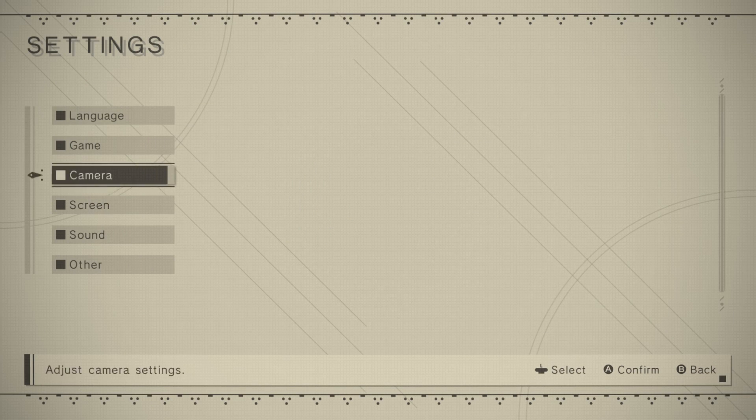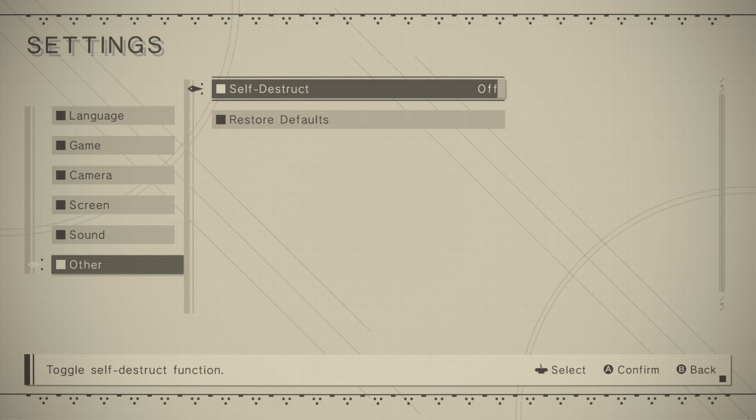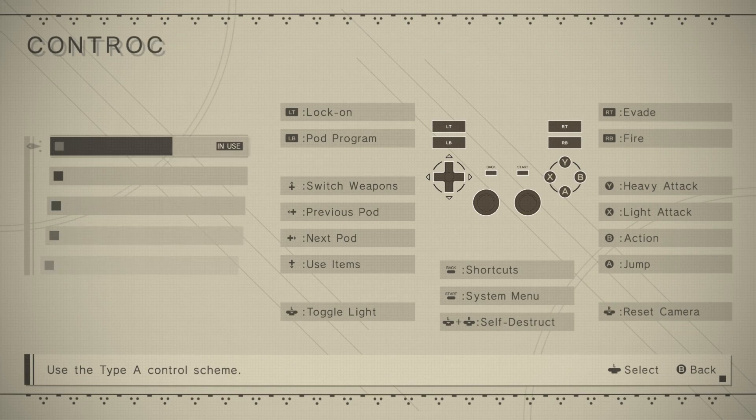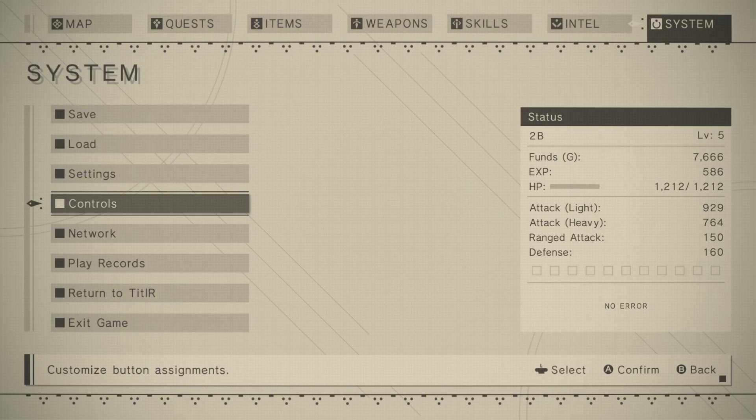Going into Settings... Game... Other... Controls. There we go. I just want to invert my controls, that's all I want here. Oh, camera.